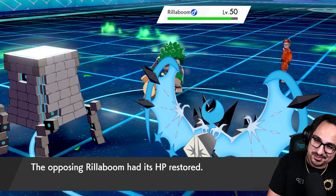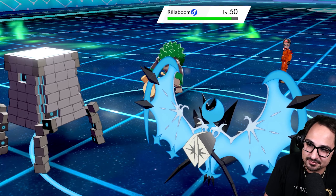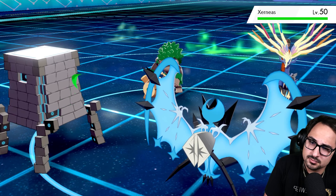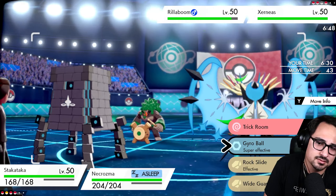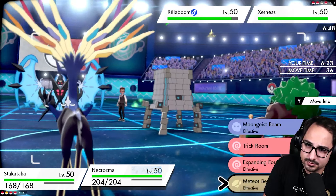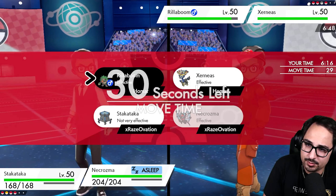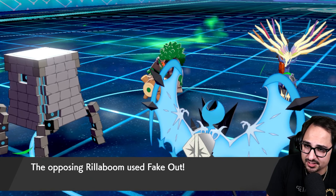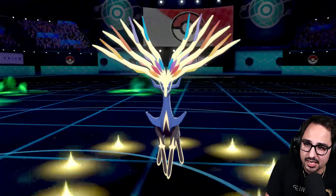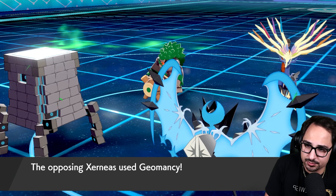I'm gonna get a Beast Boost, which is kind of nice — back at negative one. Here comes Incineroar to put me right back down to negative two. I'm going to make an attempt to Trick Room, and an attempt to Meteor Beam Xerneas just in case I'm able to wake up this turn — even though I won't because I have my mandatory sleep turn. They're gonna be able to Geomancy here, but we should still be able to Trick Room theoretically.